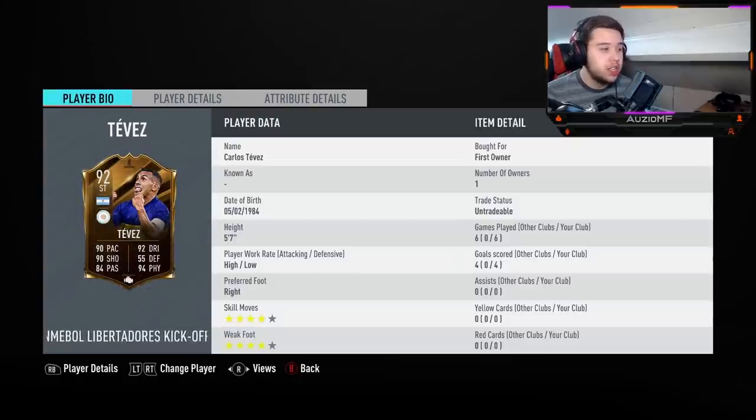Honestly, I would just try to increase that pace or passing. Other than that, he looks ridiculous. 5-foot-7 — he's one inch below meta height, but at the same time it's not going to matter. High-low work rates; I do prefer high-medium, but high-low is not the end of the world. The 4-star skill moves is going to allow me to do the Berber and obviously the standing scoop turn, which should feel nice on him. He's also got a 4-star weak foot, which means if I cut onto that left foot, that shot should be flying into the back of the net.